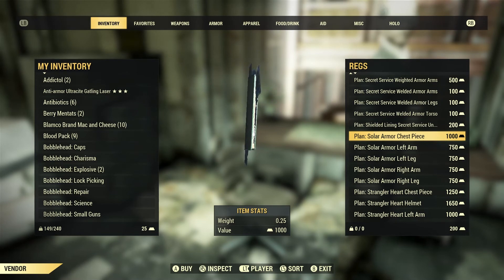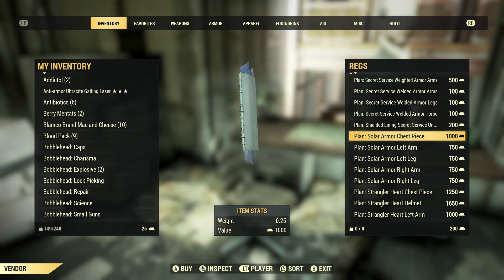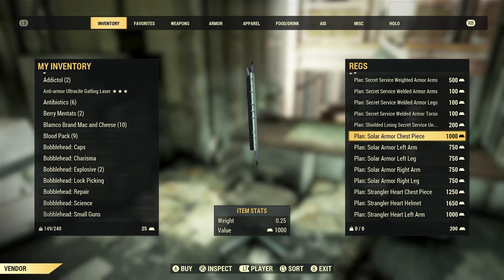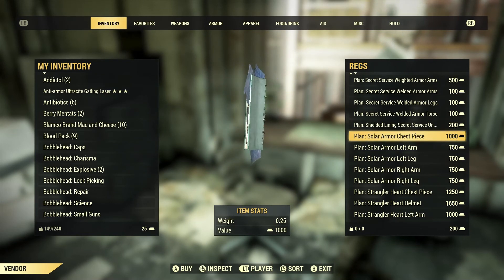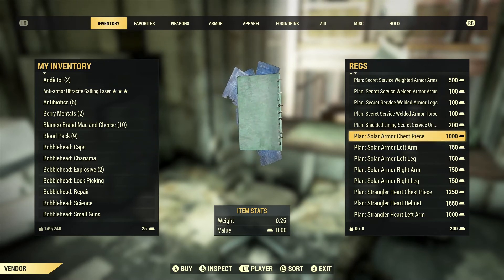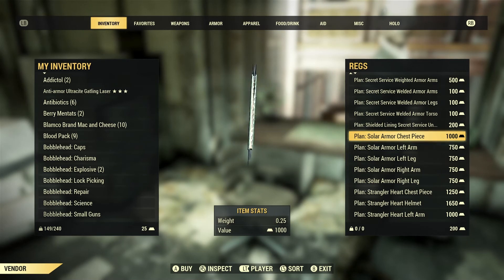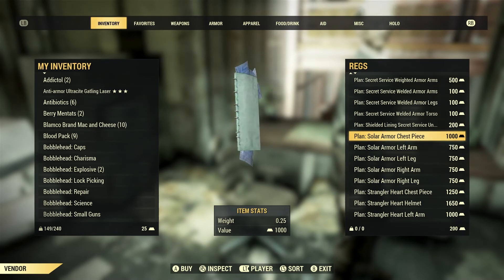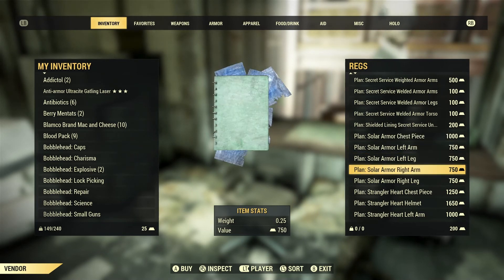In the presenter's opinion, Solar Armor is not as competitive as Brotherhood of Steel or Secret Service gear because you cannot get a jetpack for it. That said, if you've already started building Solar Armor, you may want to finish it rather than grinding all the gold bullion needed for Secret Service or Brotherhood gear. The Solar Armor chest piece costs 1000, and the left arm, left leg, right arm, and right leg are all 750.